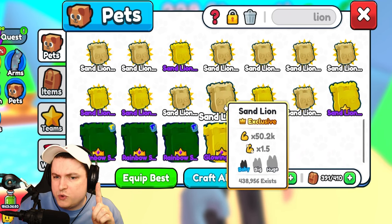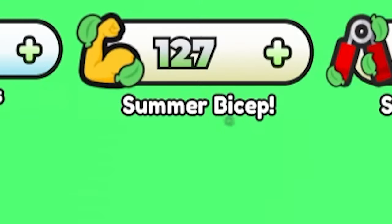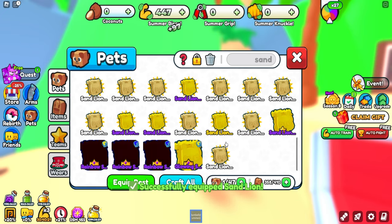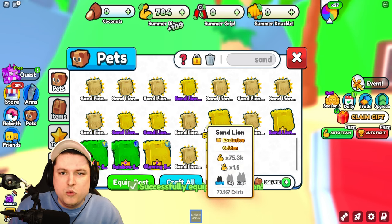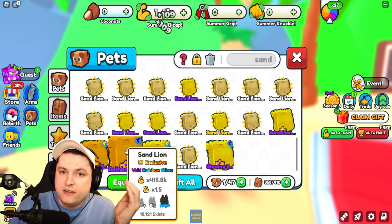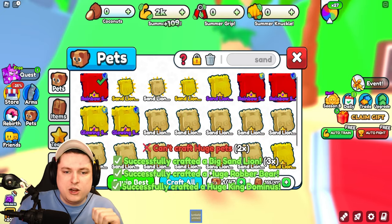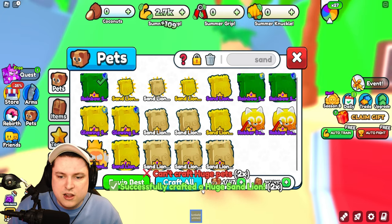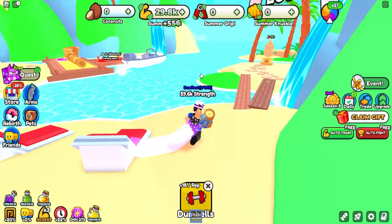They were saying that if you have huge versions of the sand lions you actually get more multiplier — I didn't know if this was true so we're testing it now. I equipped one baby sand lion and got plus 13 every time training biceps. With a big one we get plus 97 — way better. With a huge rainbow one even more. So I clicked craft all and now we have ourselves some huge sand lions, getting already 500.